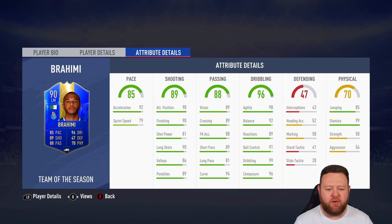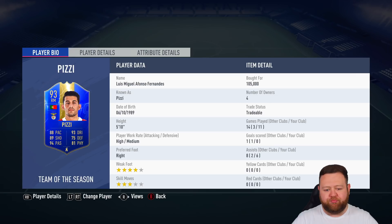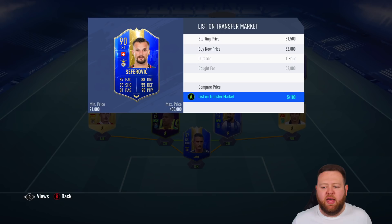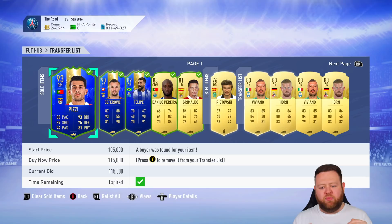90-rated Brahimi — I don't think he looks that usable. He's got great dribbling but I had it in my head that he was a 5-star skiller. I guess not. So this was the team we completed it with, and I can now sell off those players. I make money on Pizzi — he had gone up and I made like 10k out of him after tax. I pretty much broke even on Felipe. I added chemistry styles and position changes to the golds, so I was able to sell them for a bit more than what I bought them for.